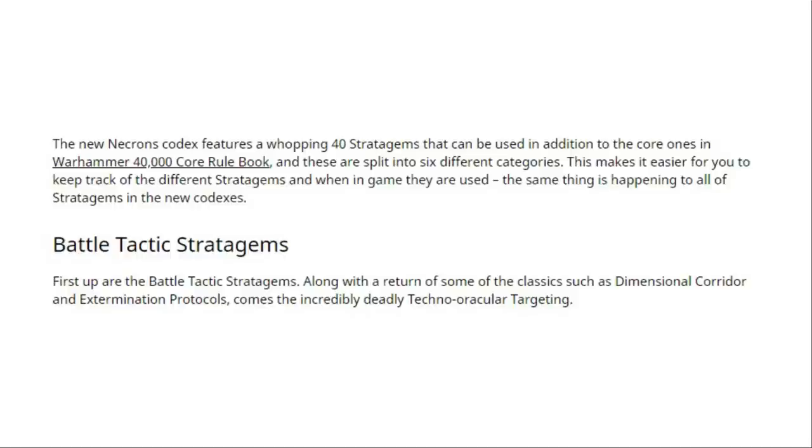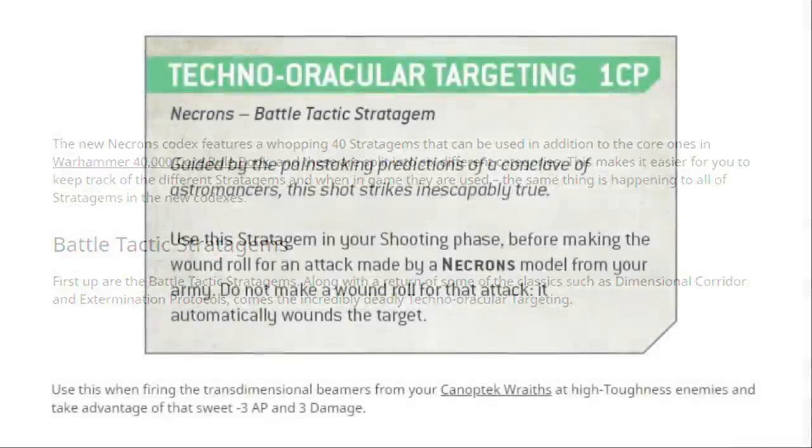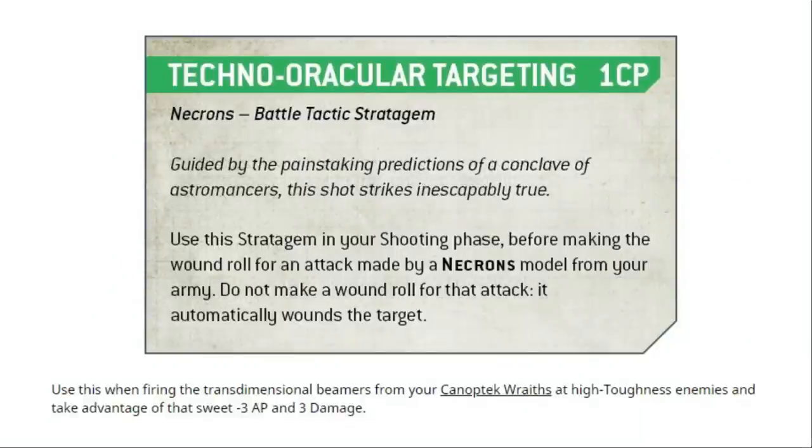The first category is Battle Tactic Stratagems. Along with the return of some classics such as Dimensional Corridor and Extermination Protocols comes the incredibly deadly Techno-Oracular Targeting. 1 CP. Necrons Battle Tactic Stratagem. Use this stratagem in your shooting phase before making a wound roll for an attack made by a Necrons model from your army. Do not make a wound roll for this attack — it automatically wounds the target.